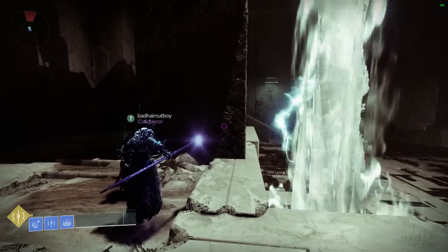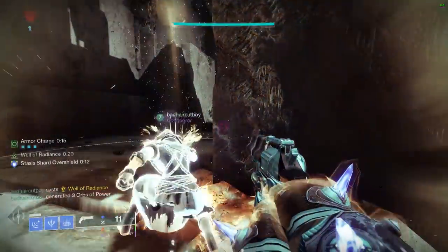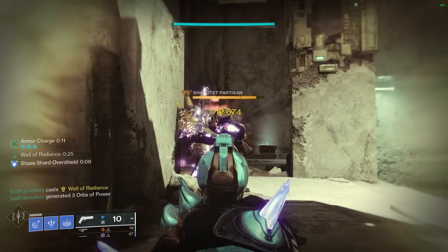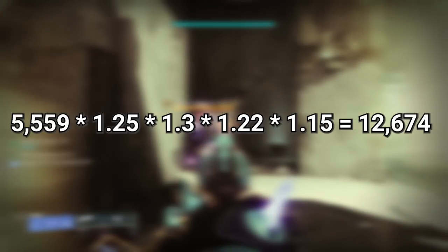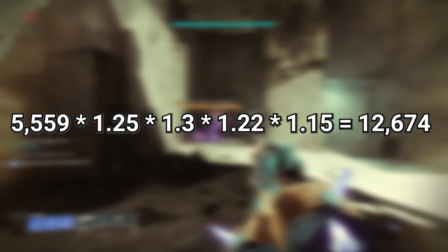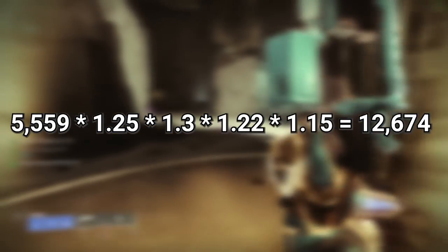Now to prove that it stacks with everything, here you can see I'm standing in a Well of Radiance while having Carl debuffed by Tractor Cannon and having 3x Stasis Weapon Surge, hitting Carl again for 12,674 — which is the expected value starting from 5,559 when you multiplicatively stack 1.25x, 1.3x, 1.22x, and 1.15x.